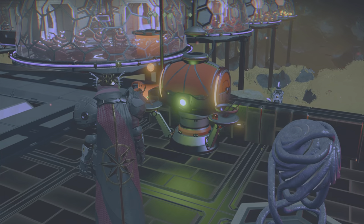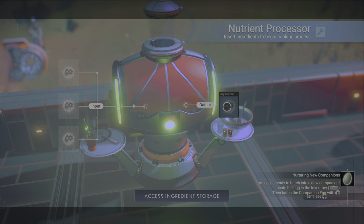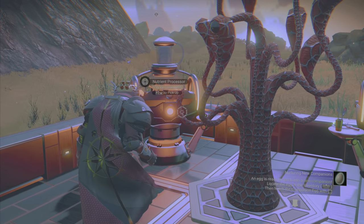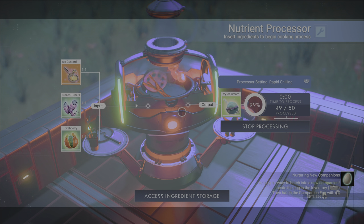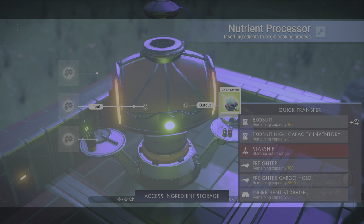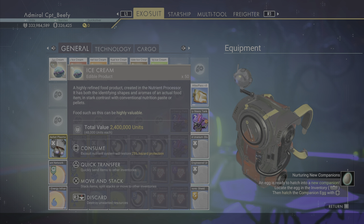Let's check it out and see what we got here. Perpetual ice cream — we'll pick that up. Chocolate ice cream — a classic, favorited by kids all over this universe and beyond. And then this one here: the vice cream — like the Viking, kind of neat. So we've got six different ice creams we made. Regular old ice cream: 2.4 million units, and it also gives you 25% hazard protection if you eat it. It takes a little legwork, but 2.4 million units for a stack of 50 — not too shabby.